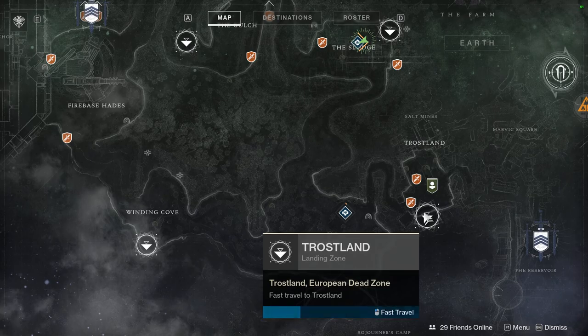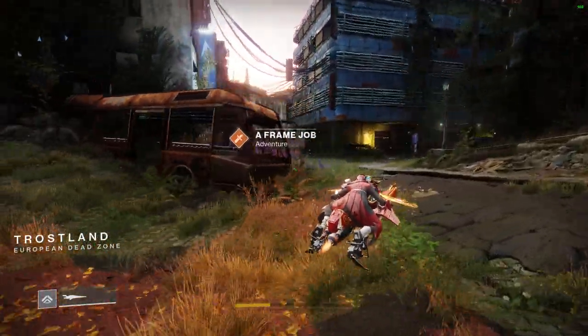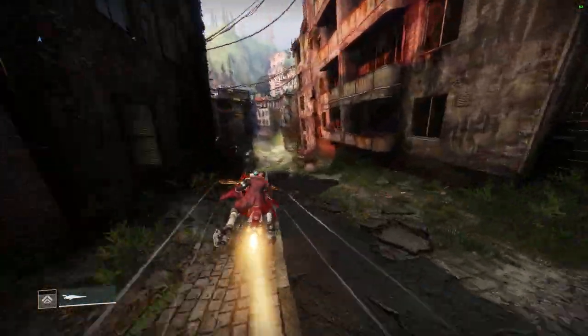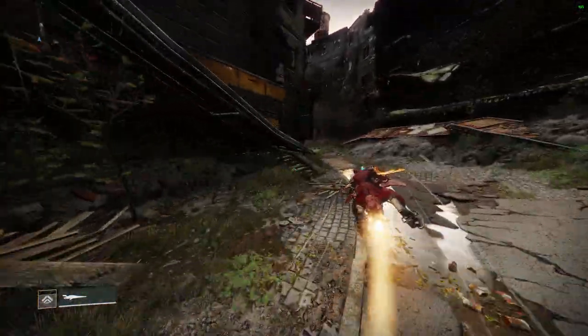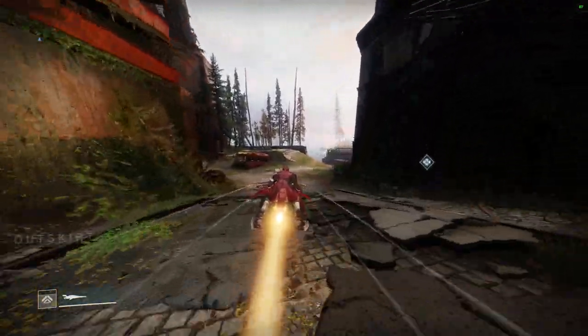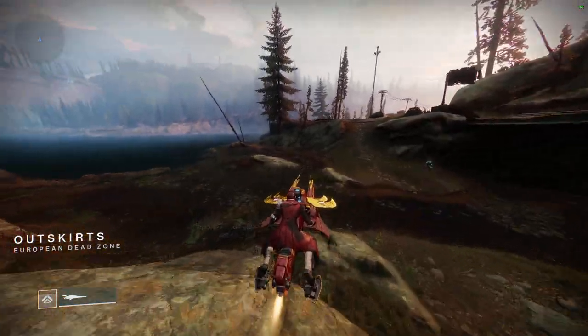If I fast travel over here to Trostland, we're going to go into a forge. Bear in mind, I still have full ammo. I've got full ammo because I hit a flag, which is what you're supposed to do — before you go into a forge, you're supposed to hit a flag so you get ammo. I noticed a little bug with the Threat Level shotgun specifically. Not any other weapon, only the Threat Level.